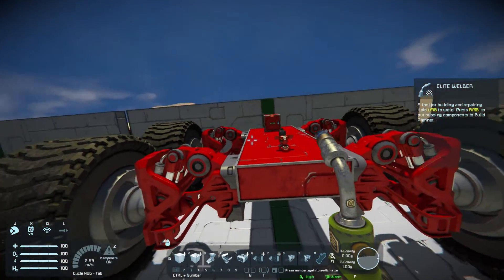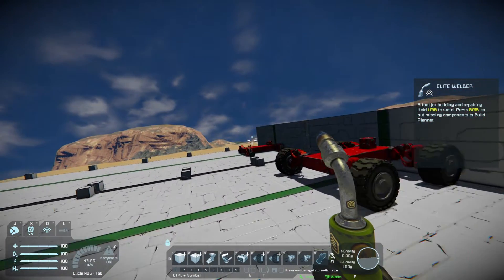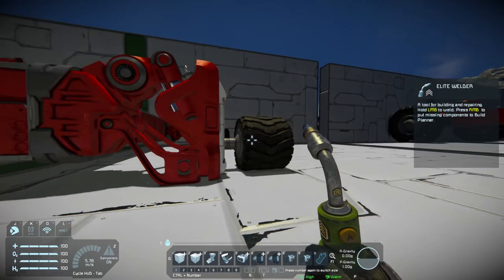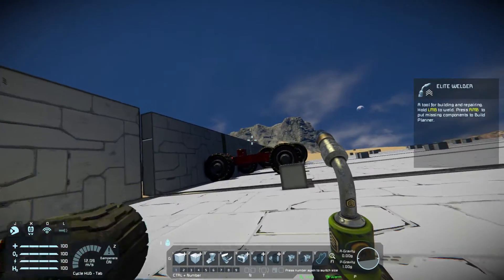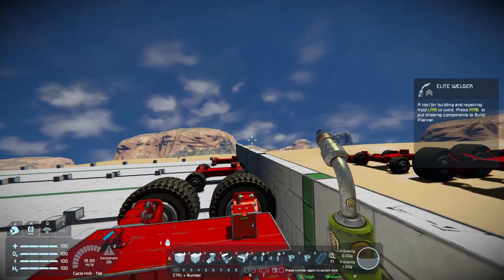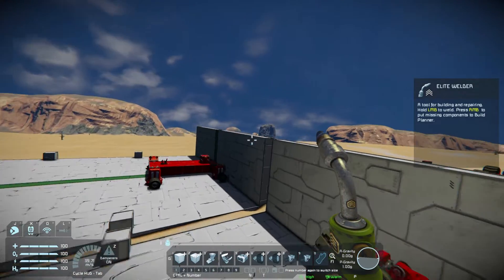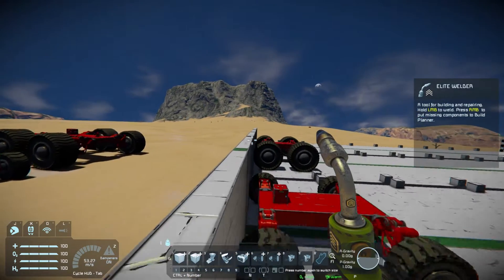The wheels are all on the default settings except for the height offset, which I set to the minimum. That was primarily because the 1x1 wheels would not work at all unless I set the height offset to the minimum, and for consistency I set the height offset to minimum on all the other wheels as well, but that should not affect the speed in any real way. All the other settings — the friction, the strength, the power — are all just the defaults.